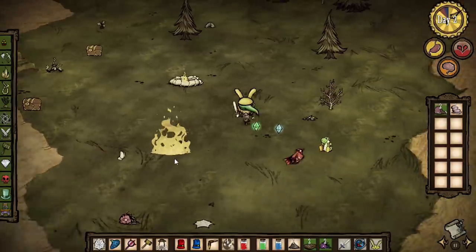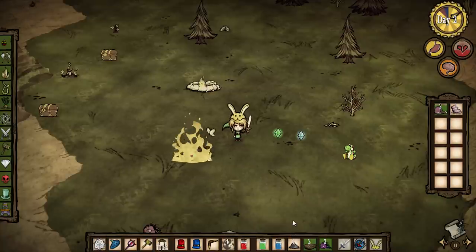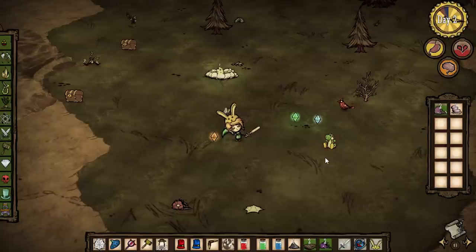Din's Fire is kind of in the same boat, but when you place this on the ground it immediately sets everything on fire, so you've got to watch out near your base. Next we have the Yoshi plushie — this guy is super cute and you can trade him with some of the locals.